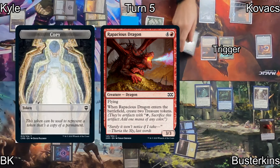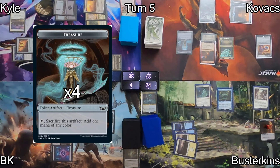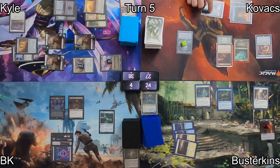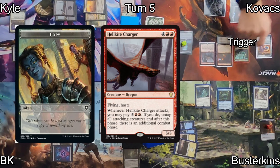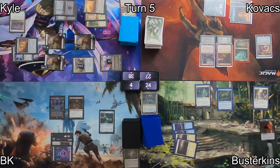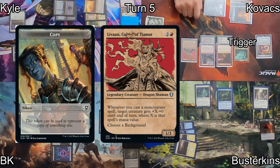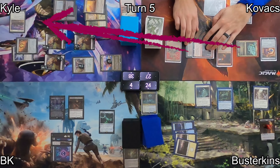Kovacs casts Rapacious Dragon. When it ETBs, not only does it get copied thanks to Mirim, but it also produces 2 Treasure Tokens — in this case 4, because there's 2 of them. Using some of those Treasures, Kovacs casts Hellkite Charger, and again when that enters the battlefield a copy of it is made. With the last of his Treasures, he casts Levon, Cultist of Tiamat. This also makes a copy, but because it's a legendary thing, it legend rules itself and dies.